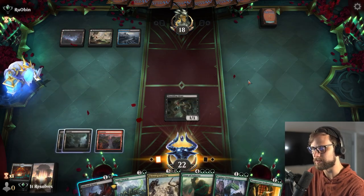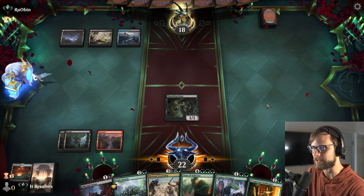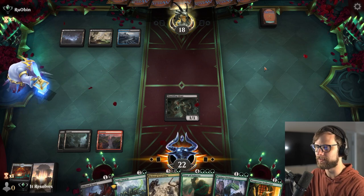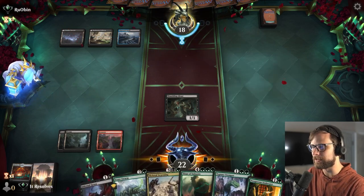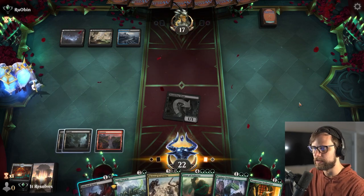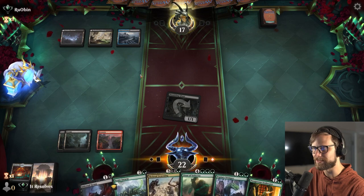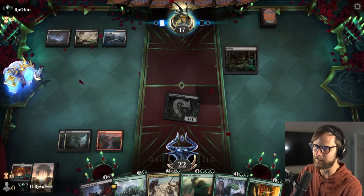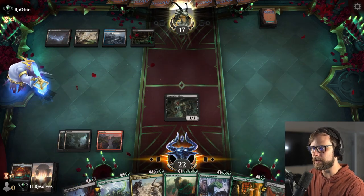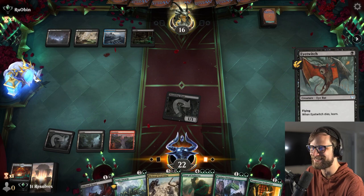So far two damage off of a Shambling Ghast — I will take it. We probably should have gone iTwitch in hindsight, giving us the Environmental Sciences to pull the green — that would have made way more sense. That was definitely my mistake there, but it is what it is. We could kill our Shambling Ghast just to get the green source, but I don't think that's a good idea. We just have to wait and really hope we get a green source.